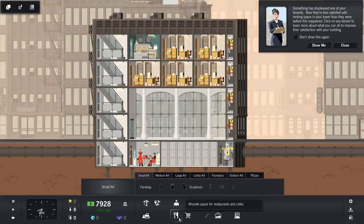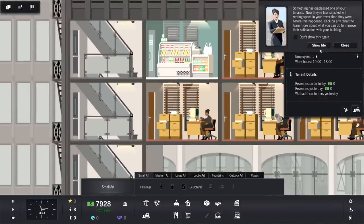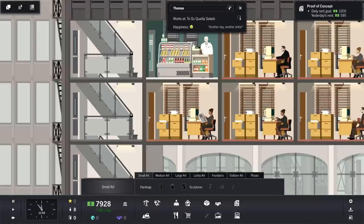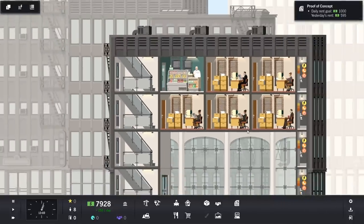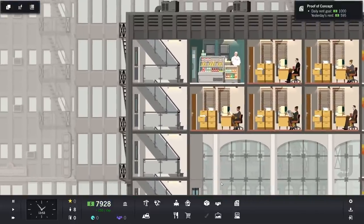Come on, it's eight o'clock — surely people should be coming to work now. There they are, hello everyone. Something has displeased one of your tenants — show me. You're happy today. Maybe it was that nobody bought anything yesterday because the place was empty. I'm thinking it was probably that. So now we're making money — we're in the pink, so to speak.